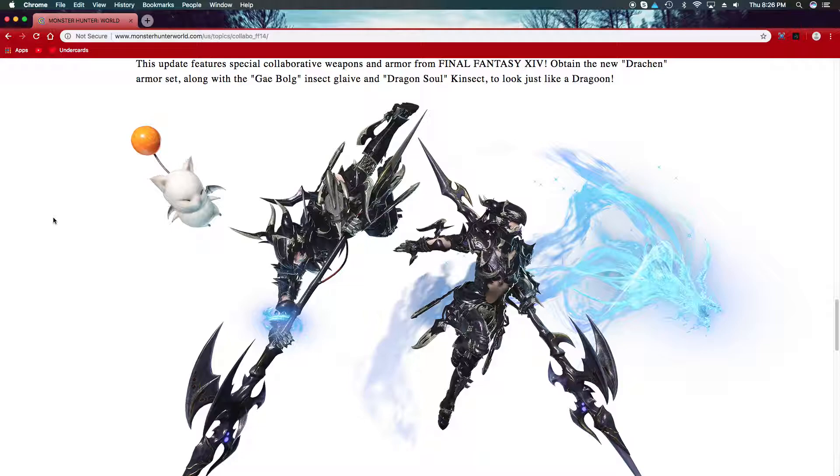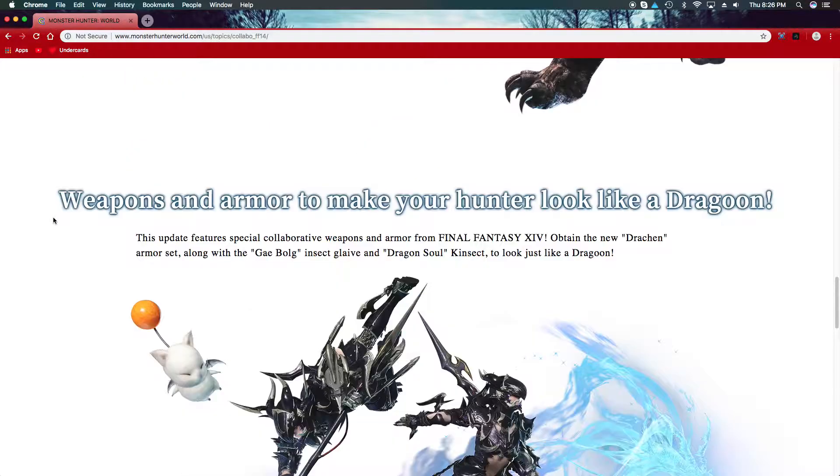It summons Comets, and then it has Eclipsal Meteor, which one-hits you if you don't hide behind the Comets. And if the Behemoth breaks the Comets, you're dead. However, I've also heard that if you jump right when it's using Eclipsal Meteor as it hits the ground, you can avoid it. So that's all the bad parts.